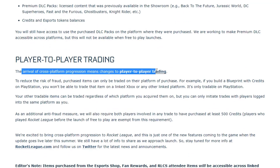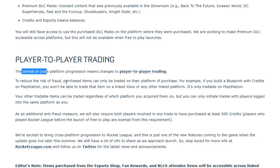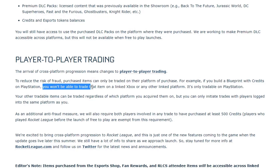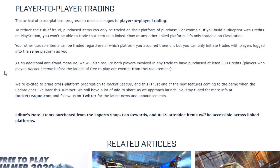Player-to-player trading will also be available because of cross-platform progression. However, purchased items can only be traded on the platform of purchase. For example, if you build a blueprint with credits on PlayStation, you won't be able to trade that item on a linked Xbox or any other platform — it's only tradable on PlayStation. As an additional anti-fraud measure, both players involved in any trade must have purchased at least 500 credits, or have played before the free-to-play launch since they already paid for Rocket League.